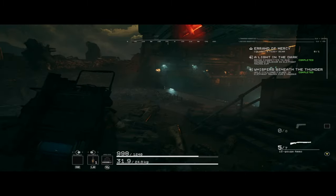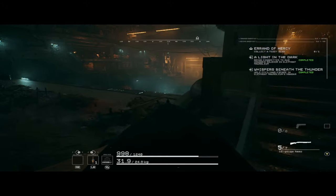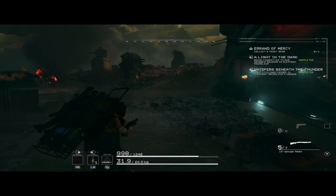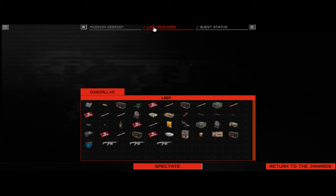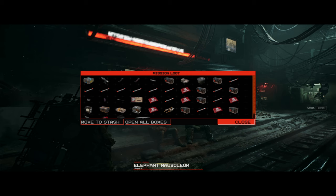Once you exit the hangar, you can pretty much just run all the way to the extraction point. There's a lot of empty space on this side of the map, so skirting enemies isn't too difficult. Here's what my inventory looked like after the cigarettes and civilians run, and here's what my inventory looked like after the Medbay run. Happy hunting, Scavs!